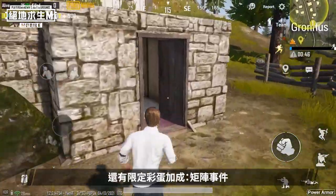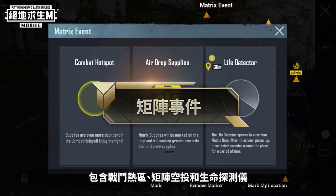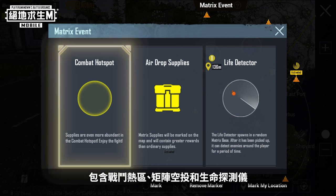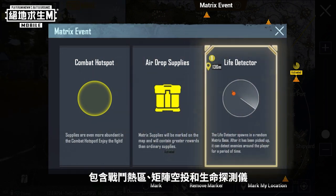In Power Armor mode, you can also get limited bonus boosts for Matrix events. There are three types of Matrix events: Combat Hotspot, Matrix Air Drops, and the Life Detector.